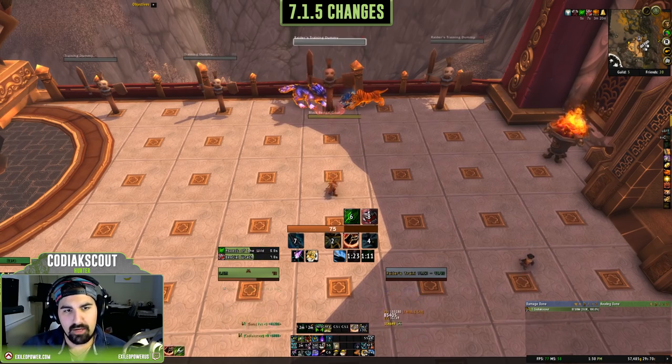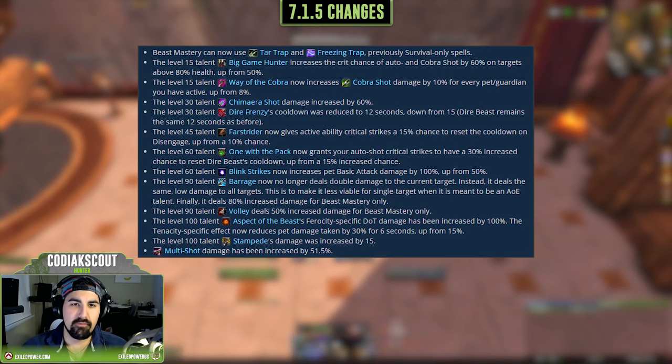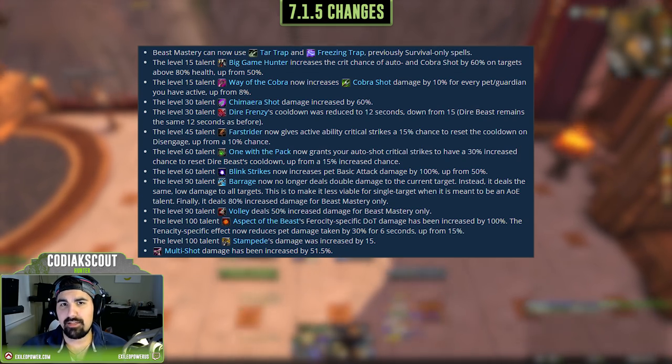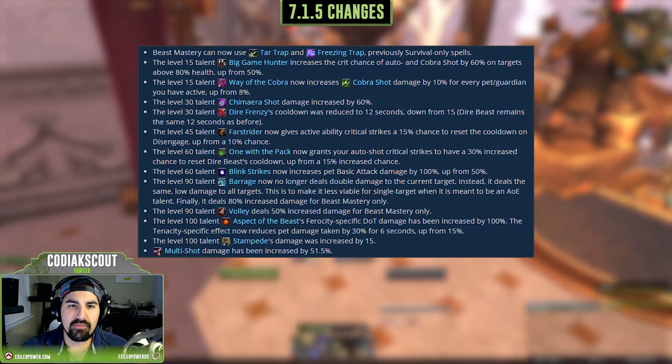Let's start with the changes in 7.1.5. The first thing is that Tar Trap and Freezing Trap are back in the game — great utilities for hunters that you should be using on most encounters with adds that can be affected by these traps. For Beast Mastery Hunter, Multi-Shot got a nice buff — a 51.5% damage increase — which works really well in AoE cleave situations.